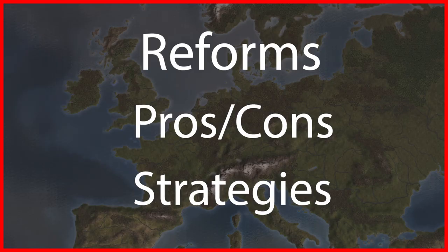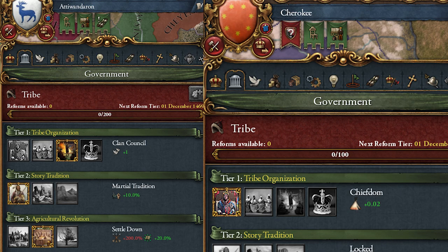Now that we've covered the basics we're going to go over reforms. The reforms you take will depend on your end goal, so I will go over every single one of them, what is good and bad about them, and then tell you what I think would be the best options depending on what you want to do. The tribes in North America start as either a tier 1 nomadic tribe or a tier 3 settled tribe. We're going to be talking mostly about the tier 1 nomadic tribes, though you can adapt this to the settled tribes. Note that settled tribes can only gain tribal land through conquest.